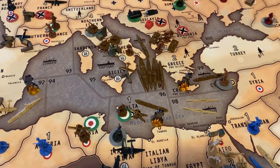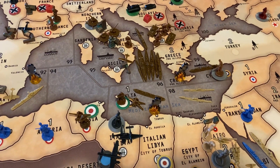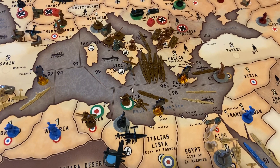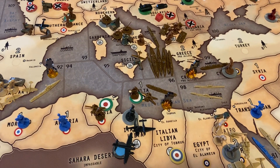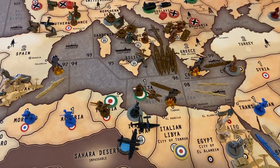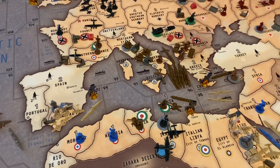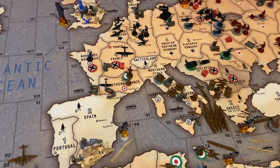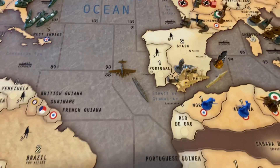More ships in the Med. You can see the flames from all the British ships that were sunk by the German Air Force last turn. The good news is the British ships took down some German planes, so it was costly for them. Their planes are now spread all over the board as opposed to being concentrated.